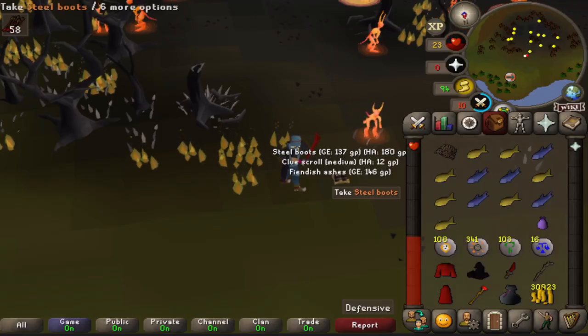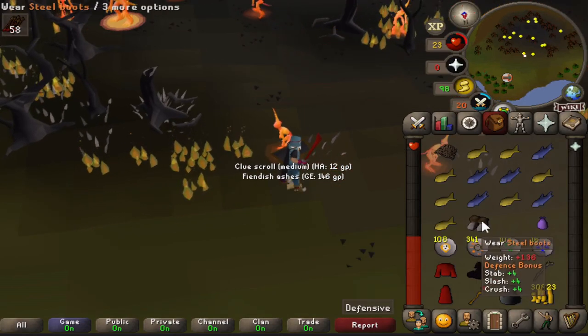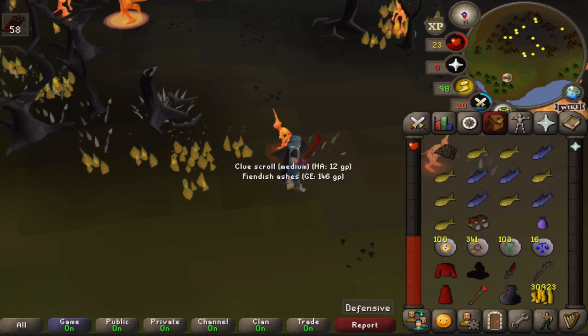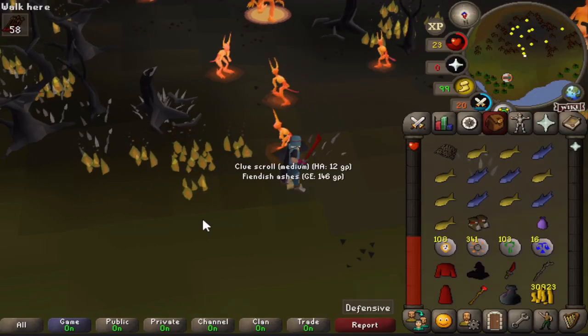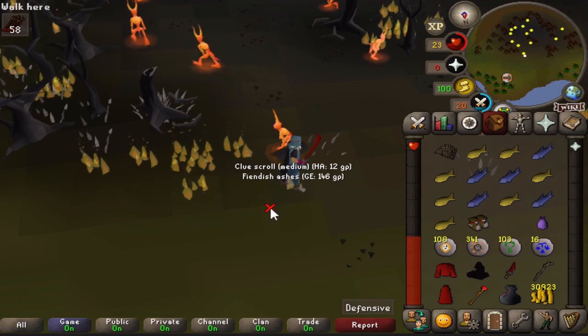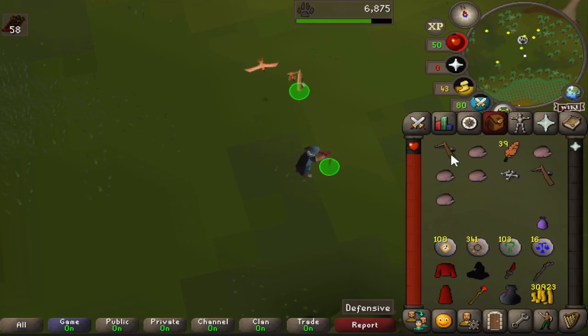Oh my god, finally we got it - and a clue scroll! Steel boots! How many kills was that? 158 kills, we got three medium clues, and finally got the steel boots. Let's get out of here.